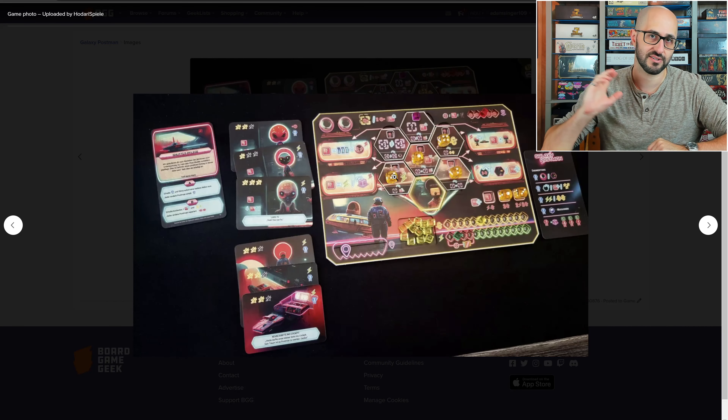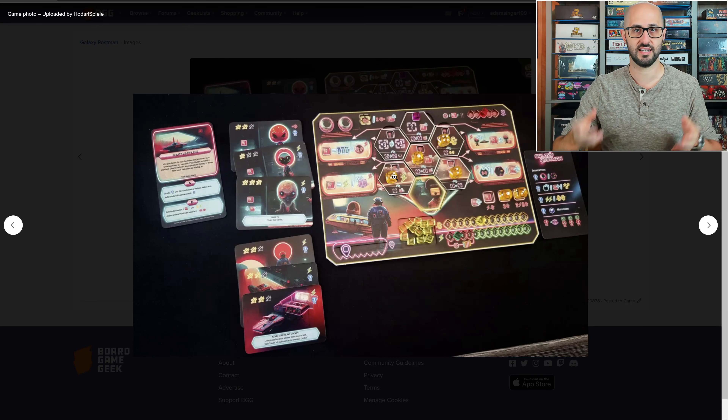If you're able to do so and then also deliver the alien to where they need to go, you're going to be gaining an associated alien card along with that, and this is going to give you victory points for the end of the game as well as a specific bonus.